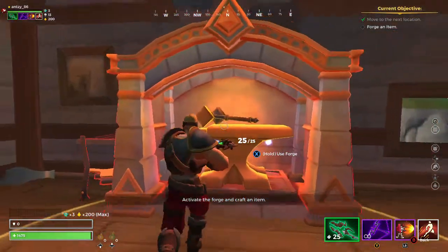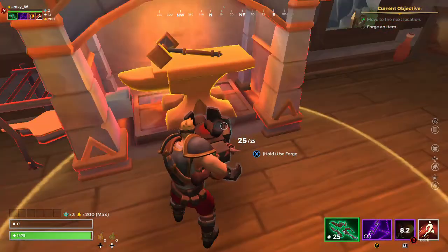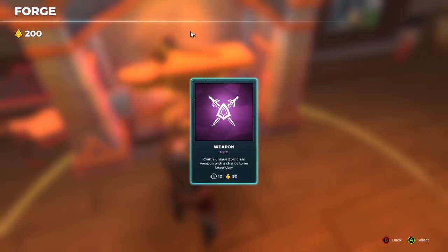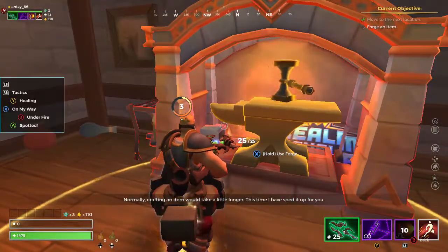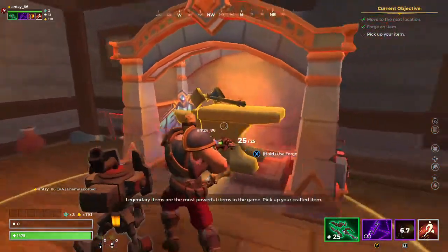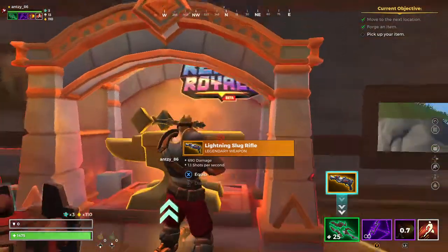Activate the forge and craft an item. Normally, crafting an item would take a little longer. This time, I have sped it up for you. Enemy spotted! Legendary items are the most powerful items in the game. Pick up your crafted item. Very good.